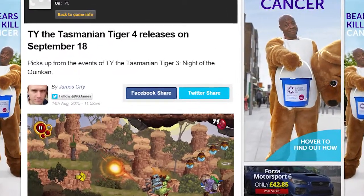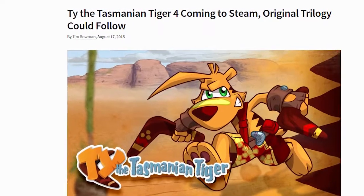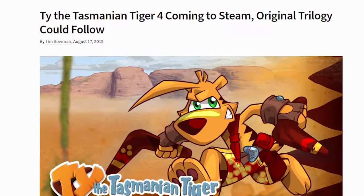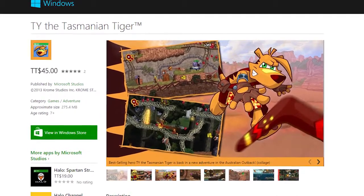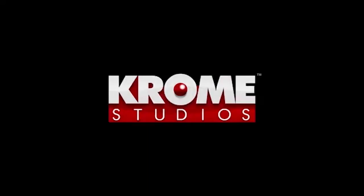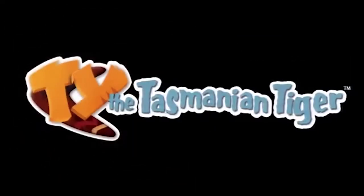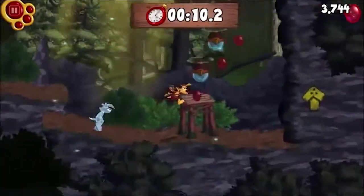Recently in the news, there have been a lot of talks of the Ty the Tasmanian Tiger series getting a fourth game, with Ty the Tasmanian Tiger 4 coming this September on Steam. In reality, this is a port of a game released on Windows 8 that came out in 2013. It was developed by Chrome Studios, who also made the original games, and it was their attempt to bring Ty back to the current generation of games.